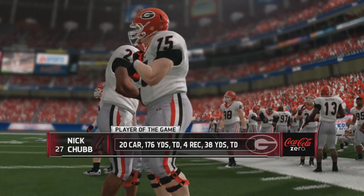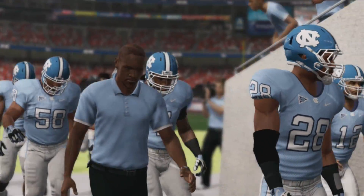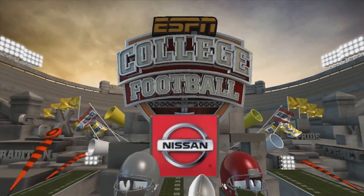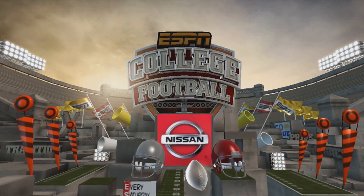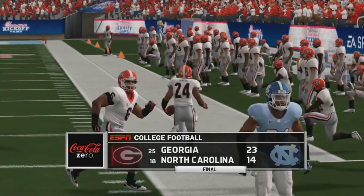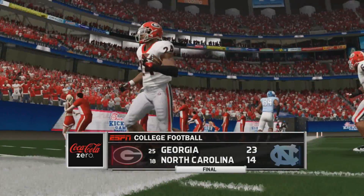I hope you guys enjoyed today's simulation video. I think Georgia is going to pull this out 24 to 17. I think Chubb is going to get just a little over 100 yards — not like he did in the simulation where he got over 200. I think Michel might get some carries even though he's got a broken arm, and Holyfield might get some too.